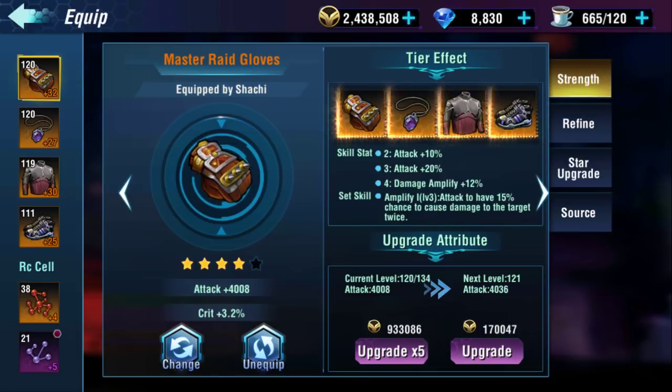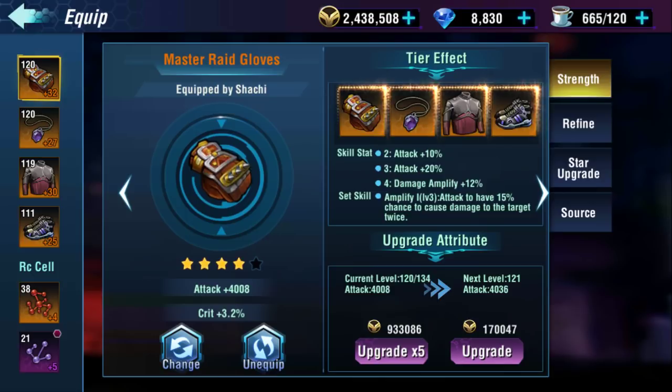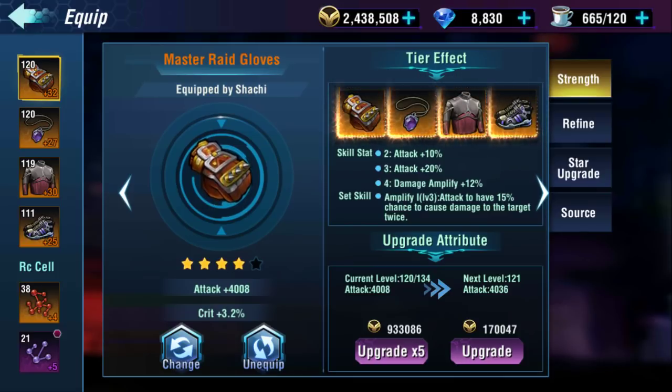The most common set of gear is the raid set, which focuses on attack. There are three sets of gear: you have the raid, defense, and balance. The raid set gives you specifically extra damage on everything that it does.